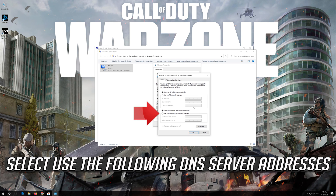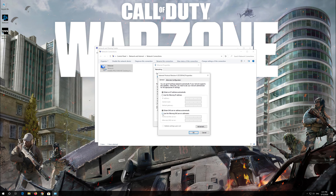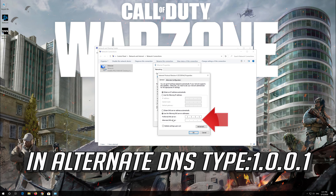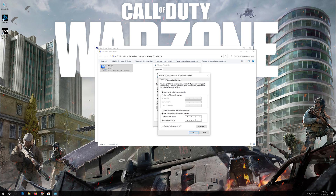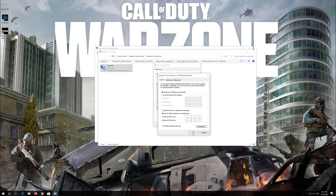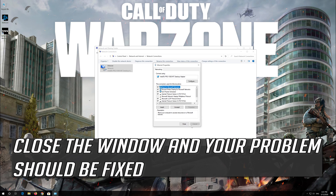Click on Properties and select Use the following DNS Server Addresses. In Preferred DNS, type 1.1.1.1. In Alternate DNS, type 1.0.0.1. Press OK, close the window, and your problem should be fixed.